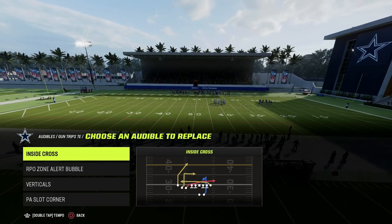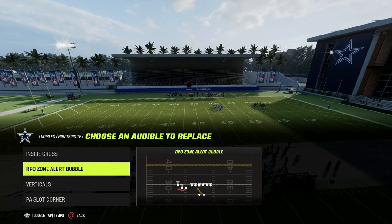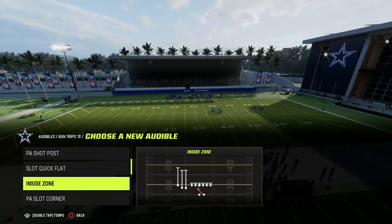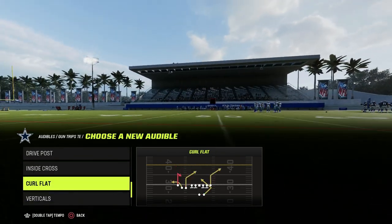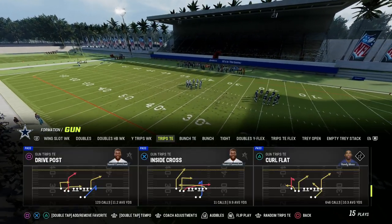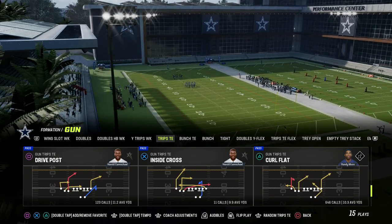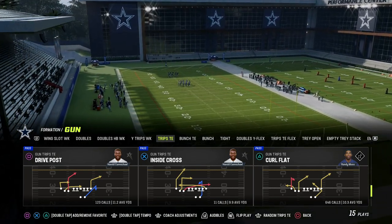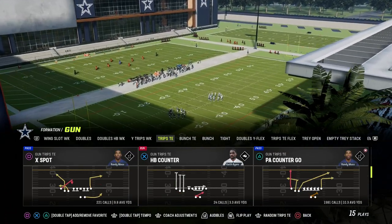The only reason we're calling this play is because it has a skinny post to the left side. You could also utilize Drive Post or the play Curl Flat if you wanted to run it a different way. You can do the entire play with hot-routes, and if you have a hot-route master, a slot apprentice, or a titan apprentice, it's going to make it even better — but it's not necessary.